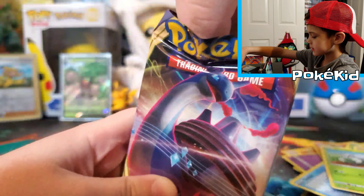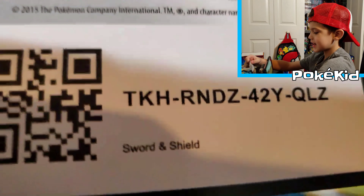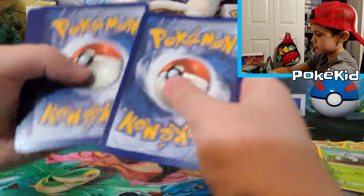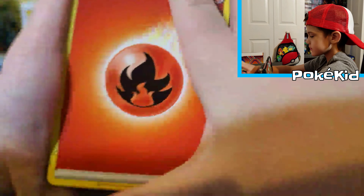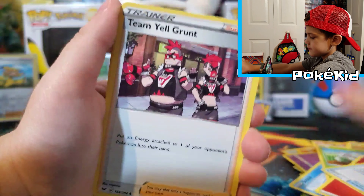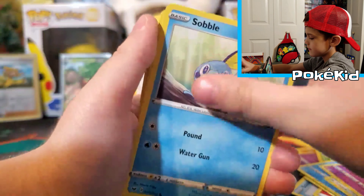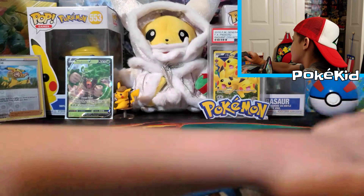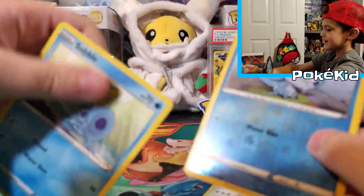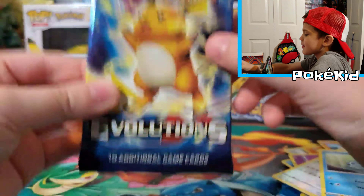And now we're going to do another Sword and Shield pack. It's all green again. And here's a code for you guys. Fire Energy, Hyper Potion, Team Yell, Hitmonlee, Shellder, Ponyta, Sobble, Reverse Holo Sobble, and a regular rare Snorlax. Look at this — Reverse Holo Sobble!